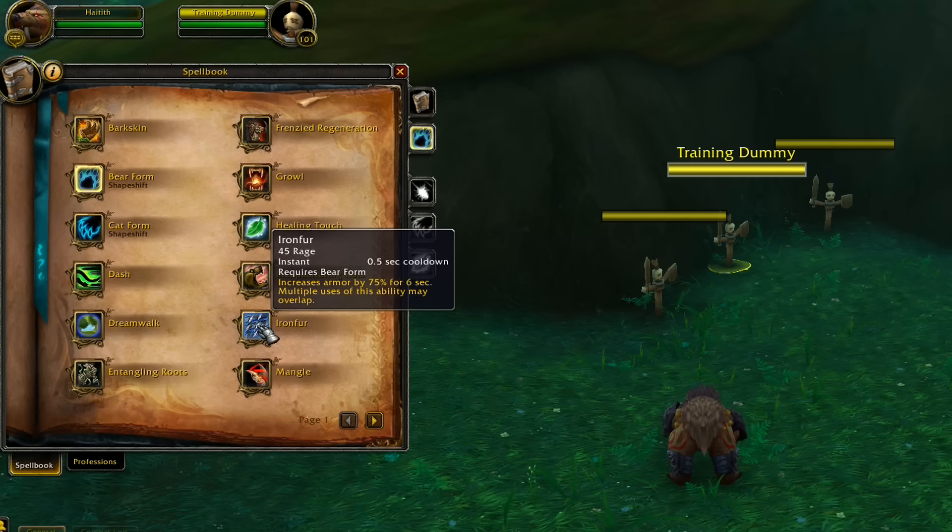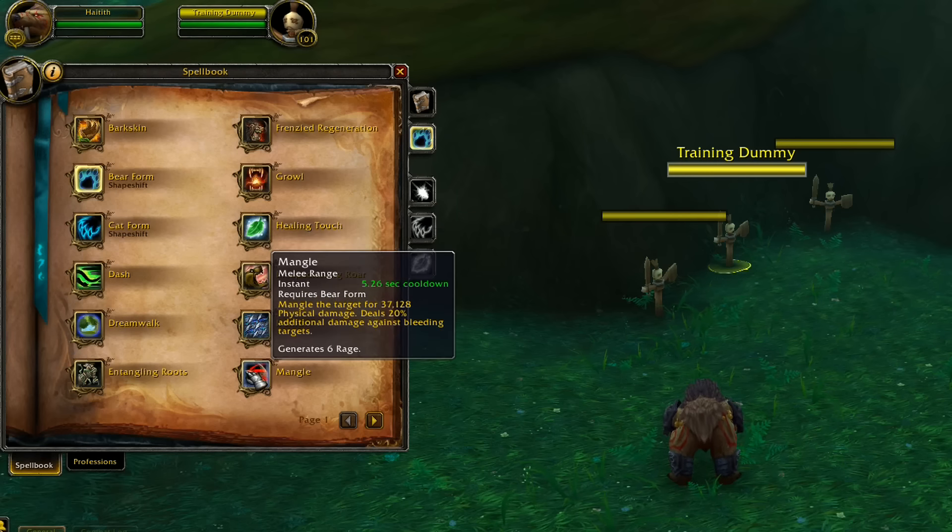Mangle is instant with a 5.26-second cooldown. It deals damage and 20 percent additional damage against bleeding targets. The main reason you use Mangle is for rage generation — though it only generates six rage, which isn't a lot.